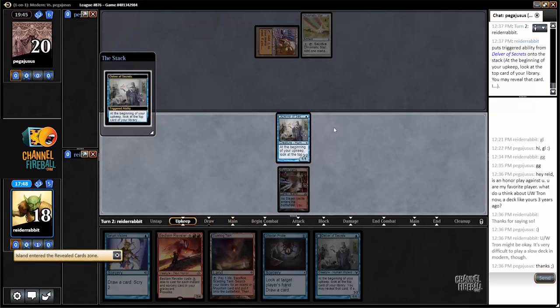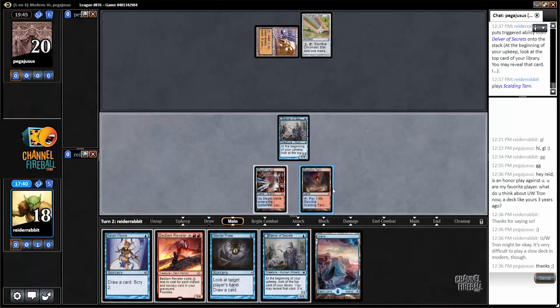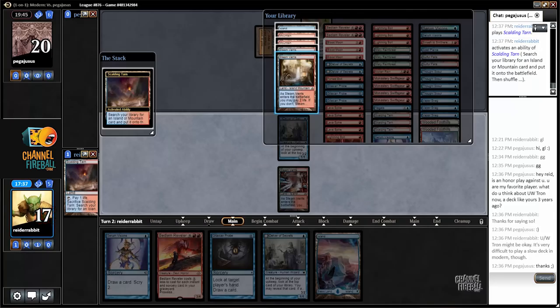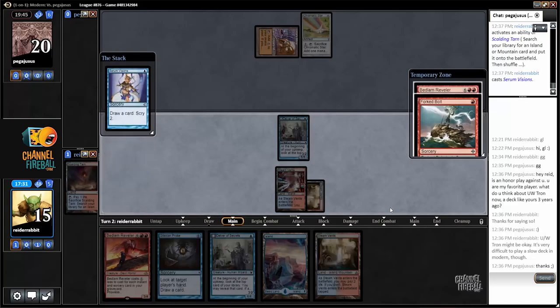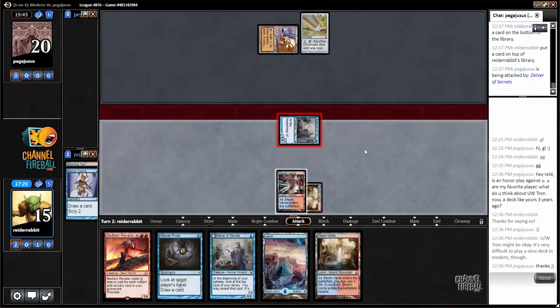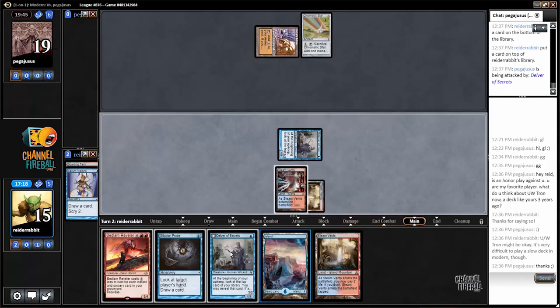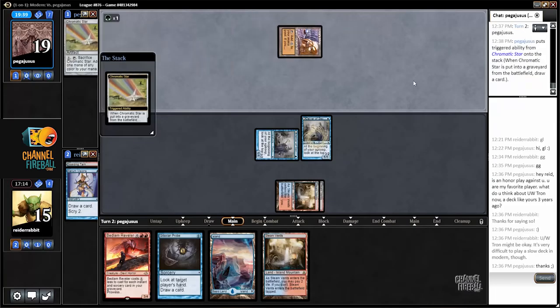Come on, flip. All right. I grab a Steam Vents. I'll save the Probe and Serum Vision first. Looks like bottom and top. Fork Bolt — not the most exciting card in the world, but it will flip my two Delvers, which is what I'm in the market for right now. I'm doing a good job keeping my own life total as low as possible for the purposes of Timely Reinforcements.